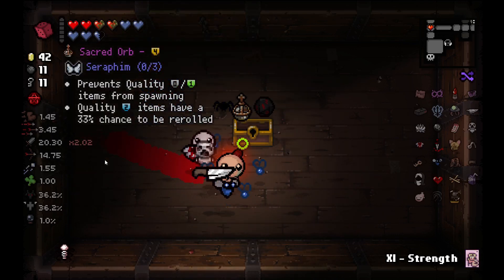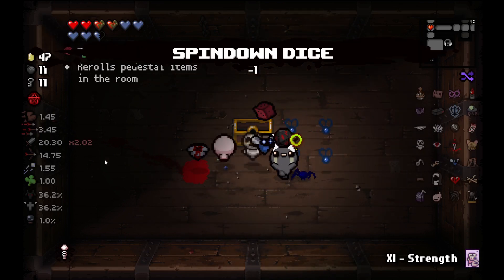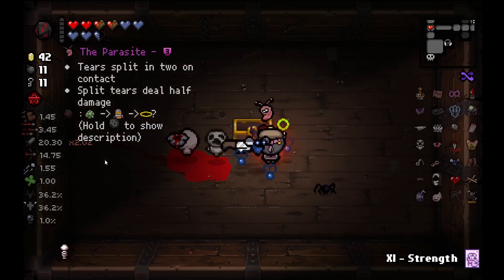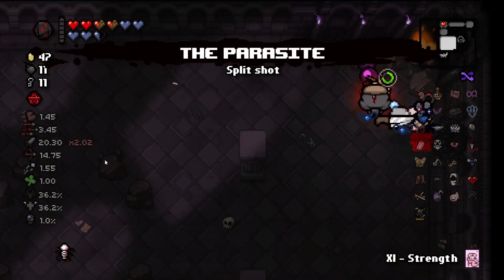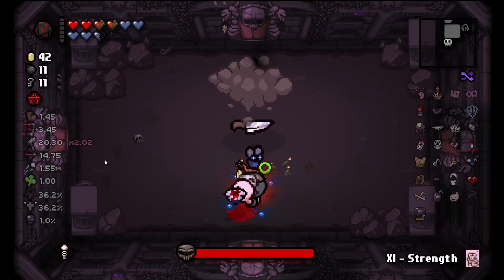What the heck happened here?! I'm taking Secret Orb and Spin Down Die — for Parasite! For Parasite, wow. This run got crazy all of a sudden, what's happening?